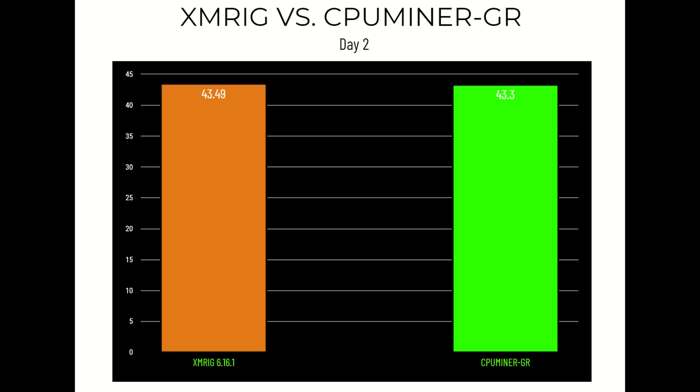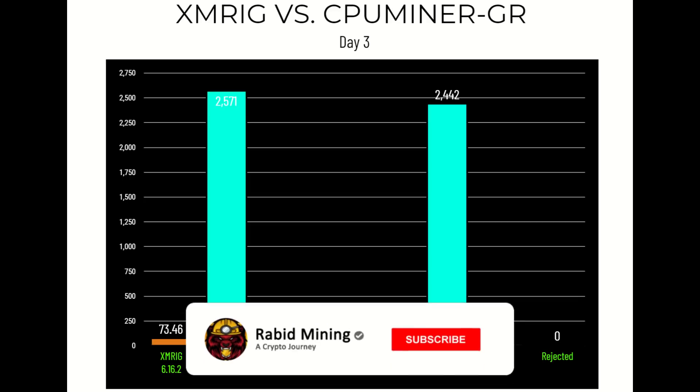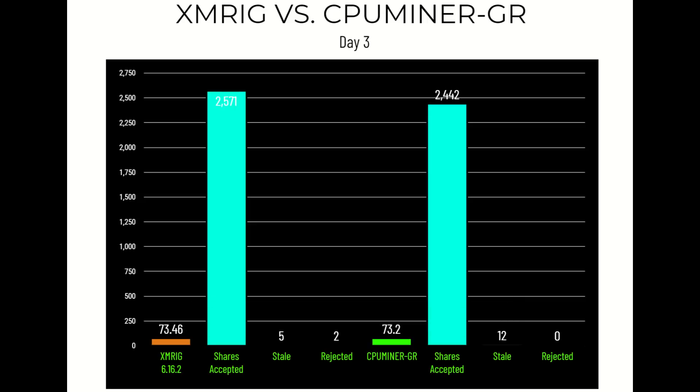Day two at 48 hours: XMRig 6.16.1 is sitting at 43.49 coins while CPU Miner GR is at 43.3 coins. Day three: just a couple hours before the full 24-hour mark, Hive OS updated to 6.16.2, so we updated the rig. I also started recording accepted shares, stale, and rejected. XMRig 6.16.2 on day three sits at 73.46 coins while CPU Miner GR is at 73.2 — with XMRig showing 2,571 accepted shares, 5 stale, and 2 rejected, versus CPU Miner GR's 2,442 accepted, 12 stale, and 0 rejected.